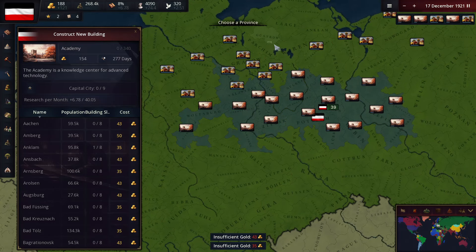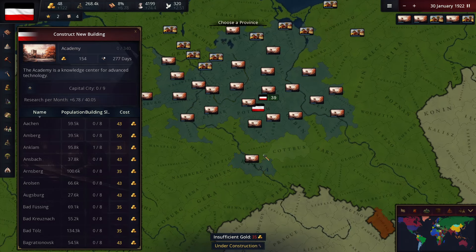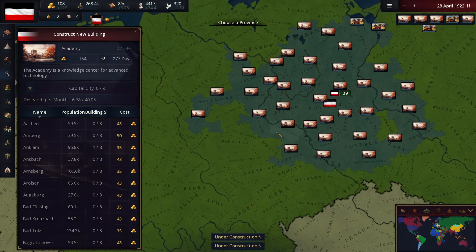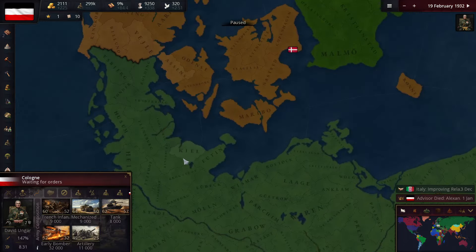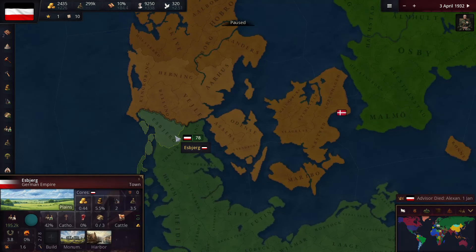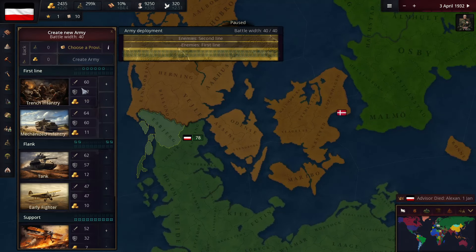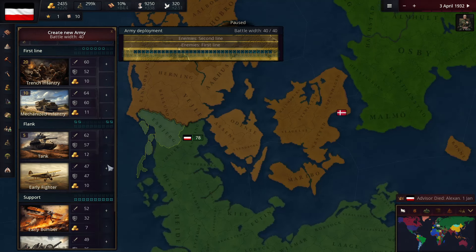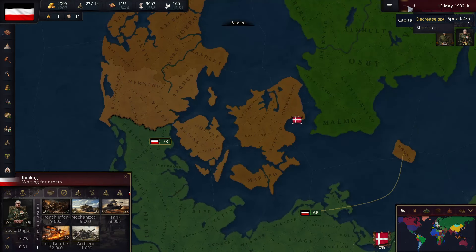We're probably going to want some academies too because we probably want to level up our tech quite a bit and get pretty far ahead of everybody. I think I'm going to declare war against Denmark — I feel like that's a good starting war. I'm going to create another little military, and I think Denmark is going to be the first war I declare.